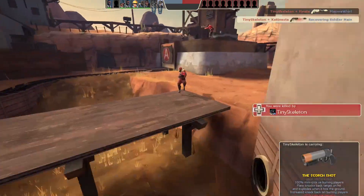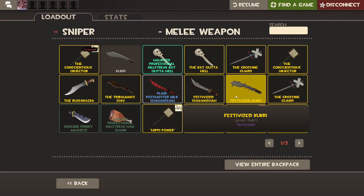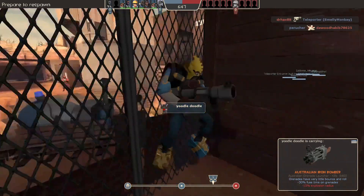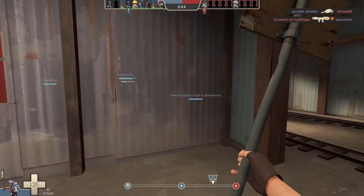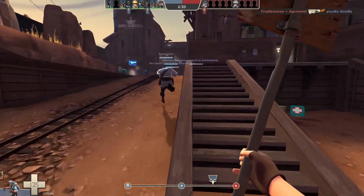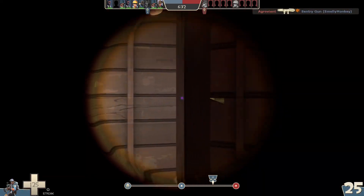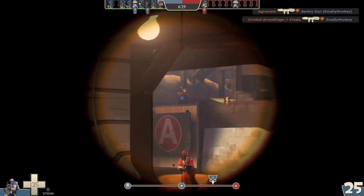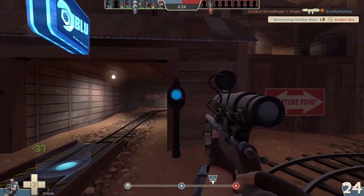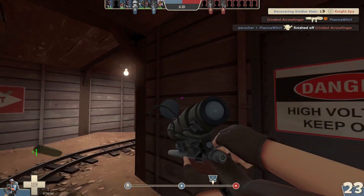The Bushwacka probably isn't the best melee. The Shahanshah is surprisingly good, because usually when you're in trouble as a sniper, you'll take like 60 damage. Basically that thing will do more damage on the one hit you get in. And 80 isn't really an important kill threshold, but you want to do as much damage as possible when you hit someone. The Shahanshah kind of gets a bad rap from some people. Because when you're pulling out your melee as a sniper, you're kind of in panic mode.